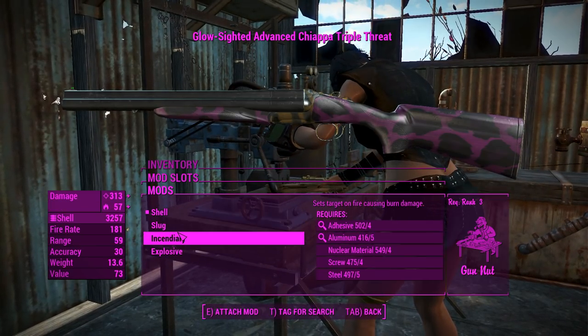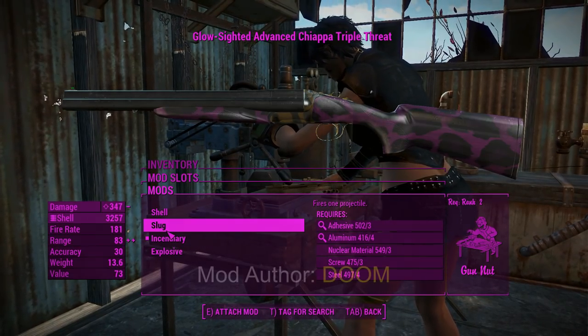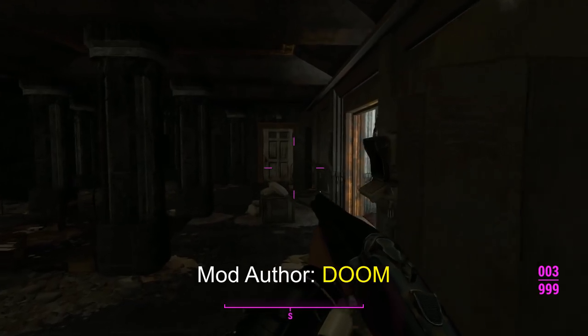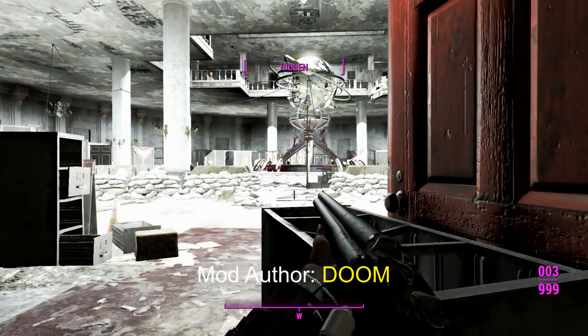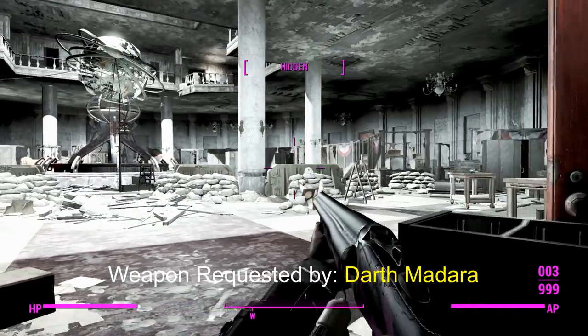So first of all, we'll have our incendiary one, why not? We'll grab a bunch of these and we'll head to Gunners Plaza. Okay, here we are. Now back in Immersive Gunners Plaza, we'll seek to kill all of these Gunners in very short succession. I guess that's our first victim over there.